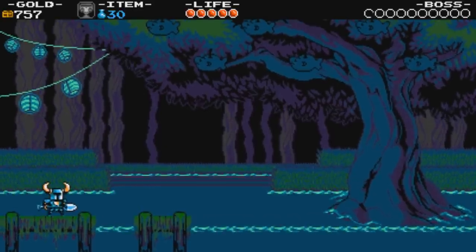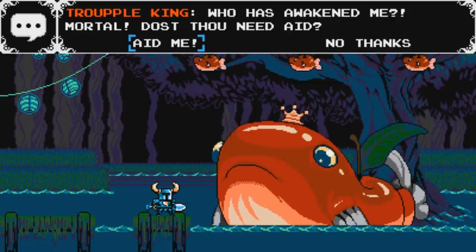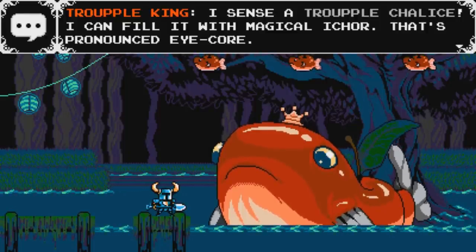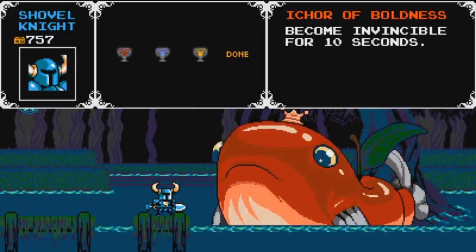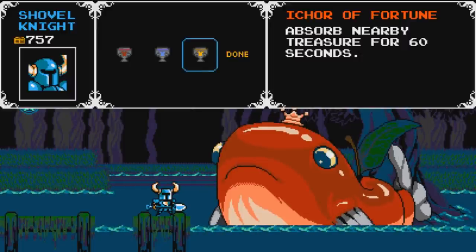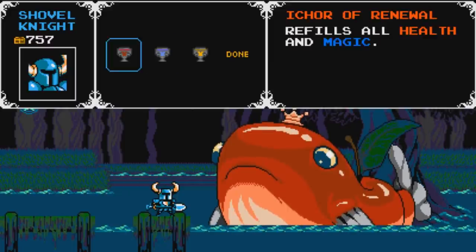Oh my god, he's huge! 'Who has awakened me, mortal? Thou need aid?' I present a Trouple Chalice and he can fill it with Magical Ikor. Choose your Ikor wisely — you have three choices: the Ikor of Renewal, which refills all health and magic; the Ikor of Boldness, which makes you invincible for 10 seconds; and the Ikor of Fortune, which absorbs nearby treasure for 60 seconds. I think the most useful is probably the Renewal — refills all health and magic. But the invincibility one is also good. Let's go with Renewal for right now.